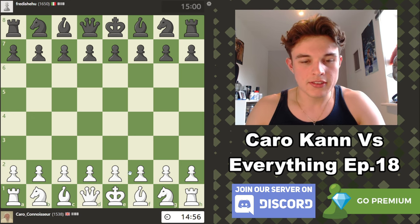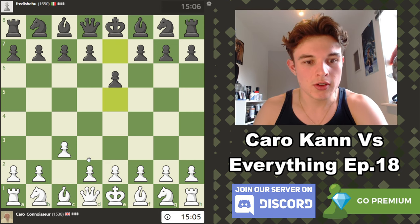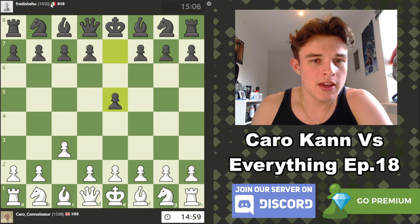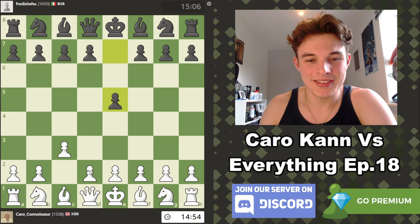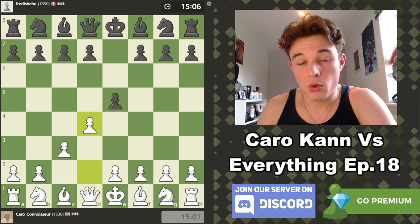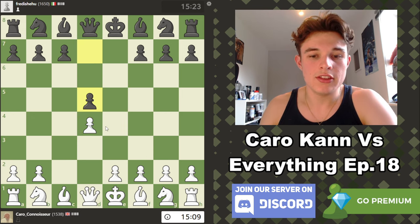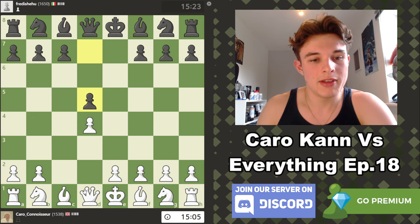Alright, so we have the white pieces, so we're going to be starting with C3. Technically this is known as the Saragossa opening. We're playing against Fred DiCehu from Italy. We're actually going to get what is a reverse Karo Khan, because my opponent plays E5. This is a Karo Khan except my opponent is one move behind, because obviously I'm the white pieces and normally the Karo is played with the black pieces.